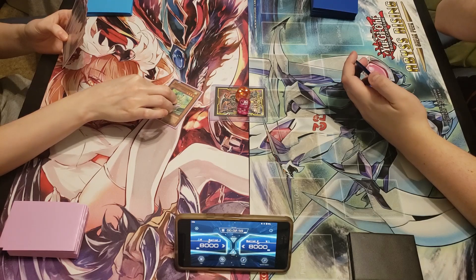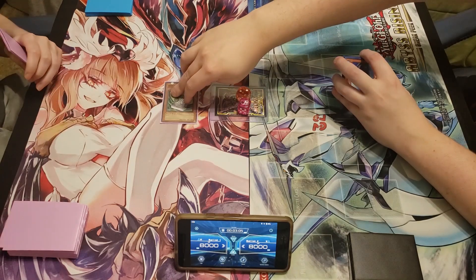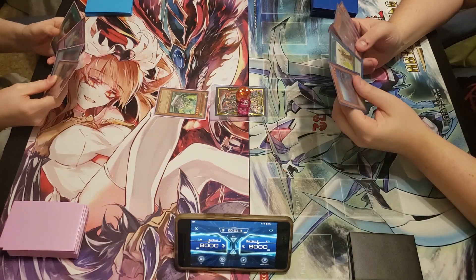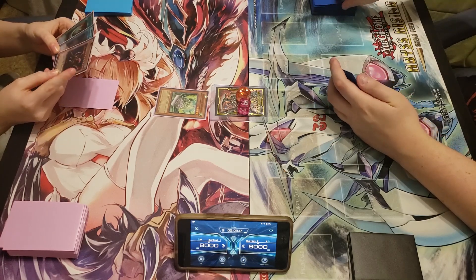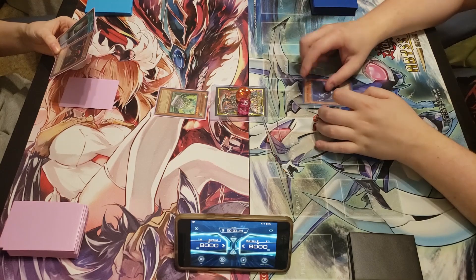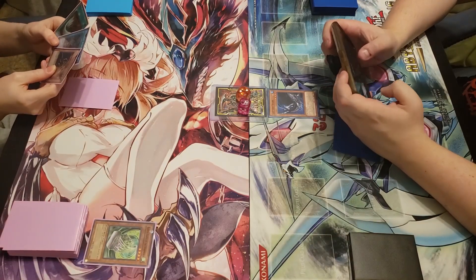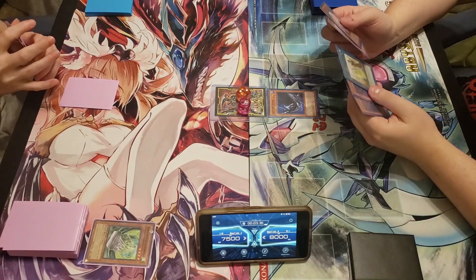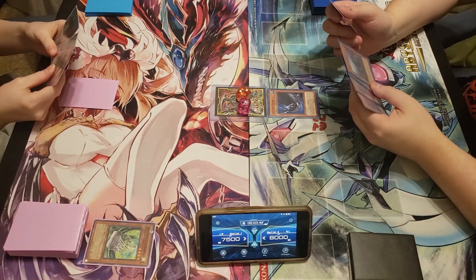Savannah opens with a normal summon of Barrier Statue — she had something to attack with too. That messes up so many of my plays. On my turn, my only real play is normal summon Lander Shark and attack it for 1500 while I take 500. That Barrier Statue locks me down so bad — I can't go any further.